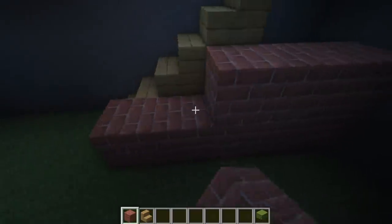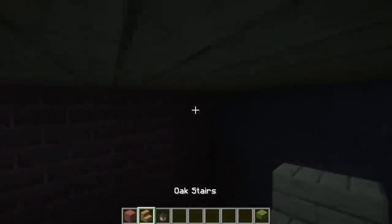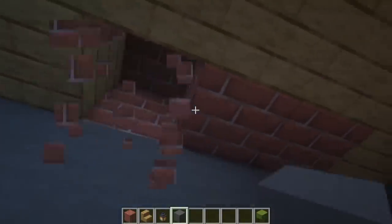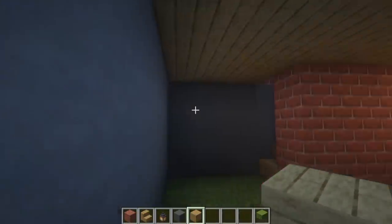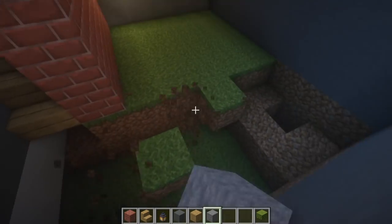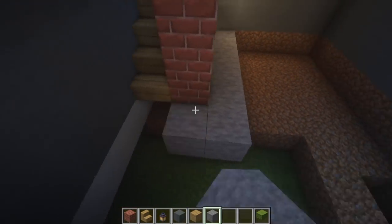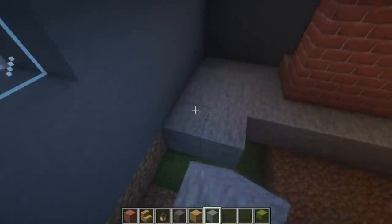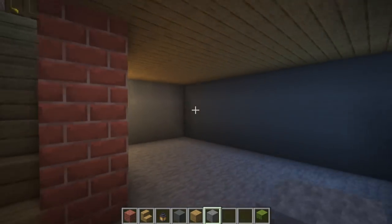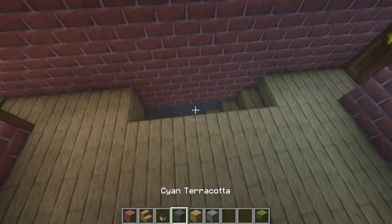Place bricks on the sides of the stairs and stick a lantern in the corner. Seal up the basement wall using cyan terracotta and replace the brick area with oak planks. Down in the basement, grab stone and dig up the floor, replacing it with stone. There's not going to be much going on in the basement - I'm only giving a basic interior. If you want to make it fancier feel free, but I'm keeping interiors simple because there are many buildings to design. This is the basement - we'll come back down here later.